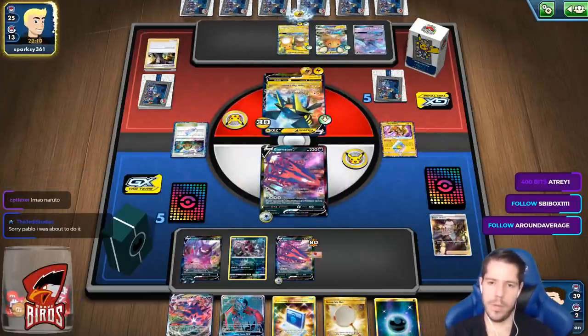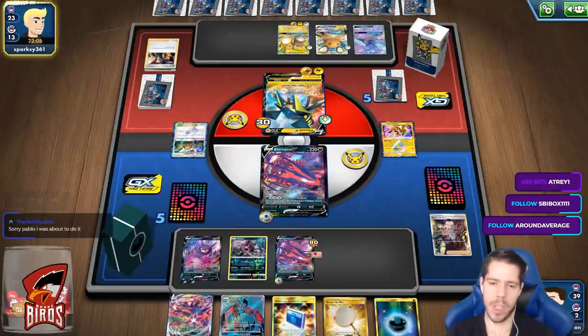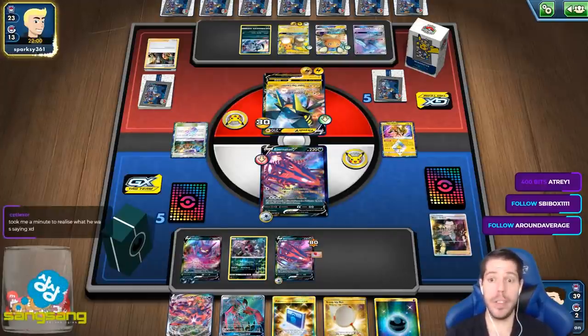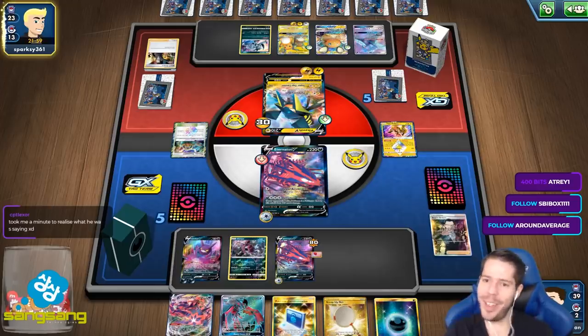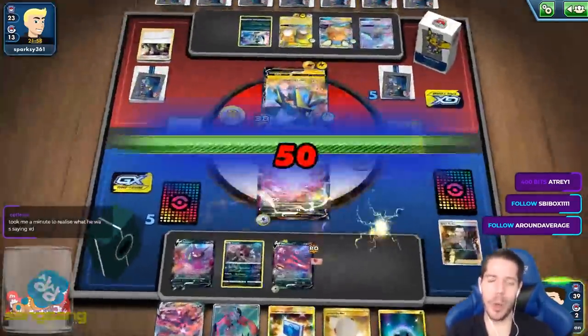There's a Boss. Please let me topdeck a basic or a supporter — that would be nice. Drawing a supporter would be so cute and so nice.